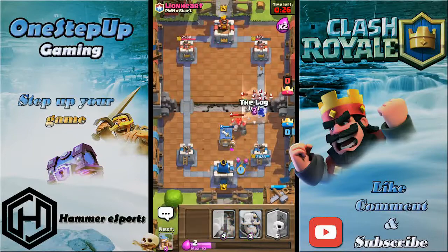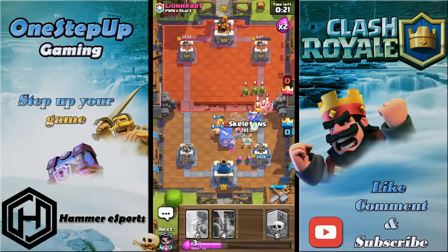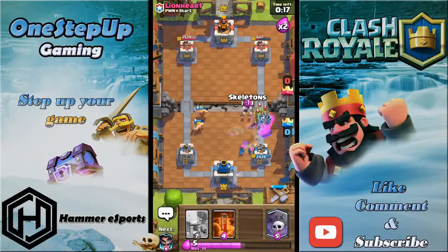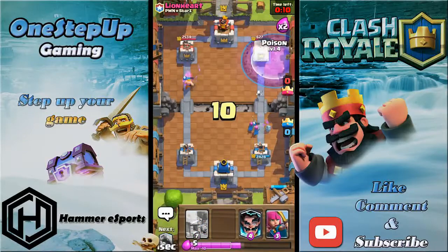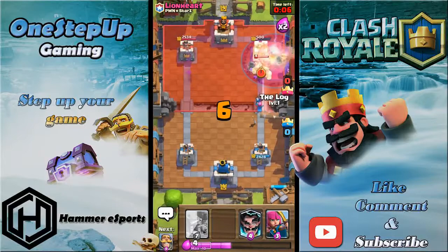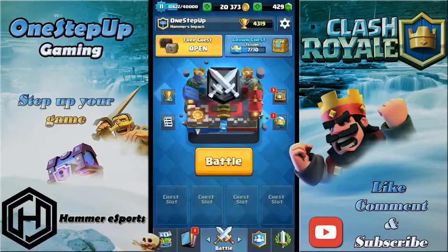I'll log again for the damage and play a knight here — we're gonna defend this pretty easily. Skeletons to distract and I can go graveyard directly with the poison because he's gonna play his minion horde. Yeah — that's gonna be GG. Good log too. He's giving me well played — good game.